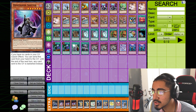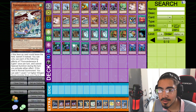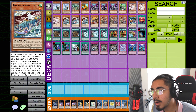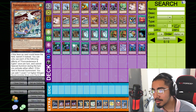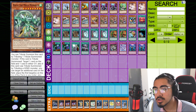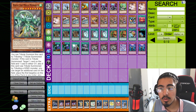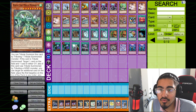Dimension Shifter synergizes with this deck so well because our cards do not get sent to the graveyard — our cards bounce back into our hands and add more to our hands. They keep plus one-ing. We do have Rise of the Mega Monarch, which you can tribute summon using one tribute summon monster, but that doesn't even matter because you could literally just tribute summon the monster.